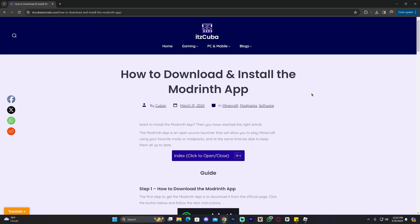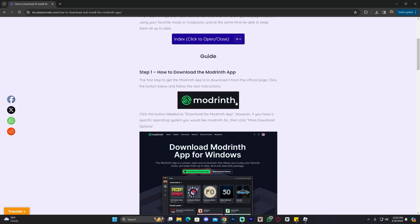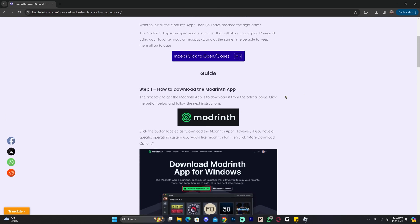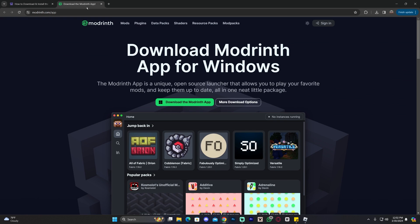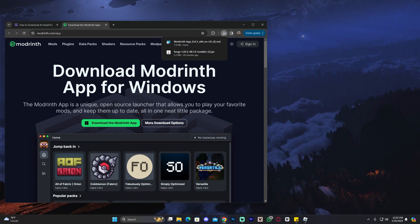Here's how to install this modpack. Click on the second link in the description, which is an article on how to install Modrinth. Modrinth is the app that's going to allow us to install this modpack — it's super simple. All you have to do is scroll down and click where it says Modrinth. You can read through the guide, or just click here, then click where it says 'Download the Modrinth app' and it will begin the download for the installer.